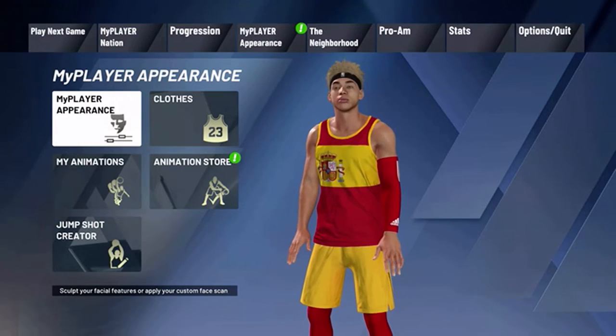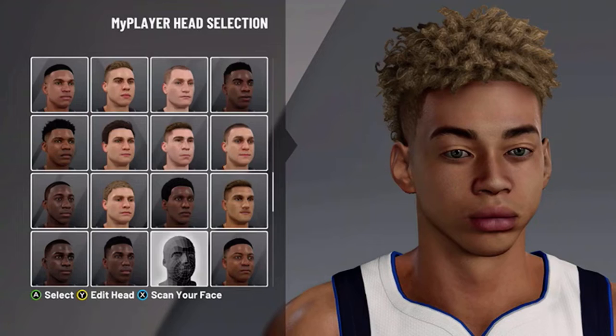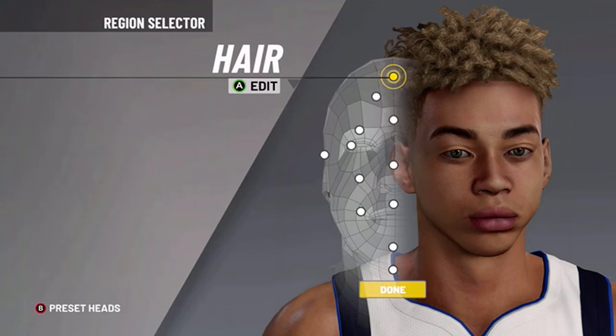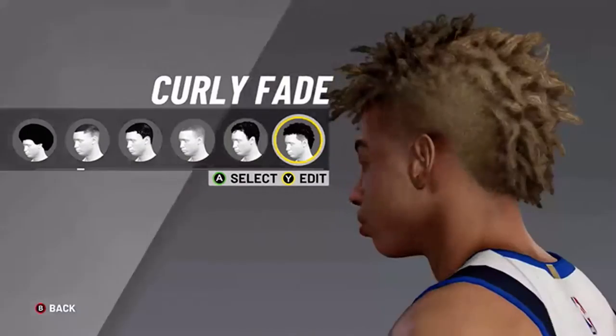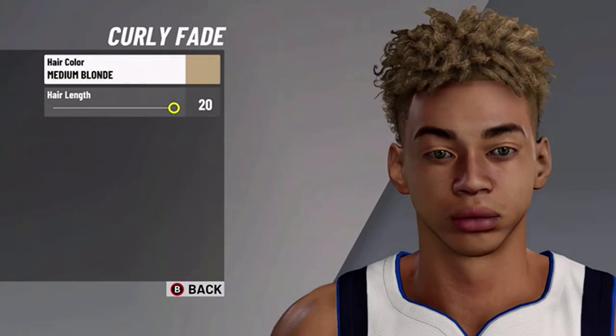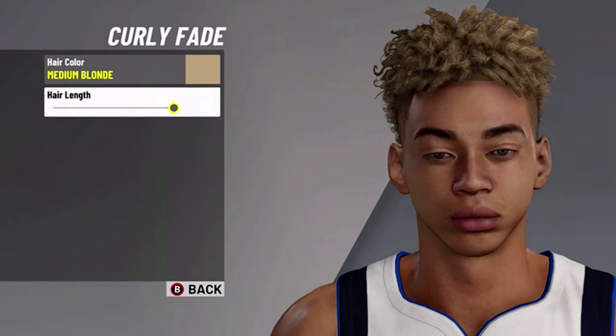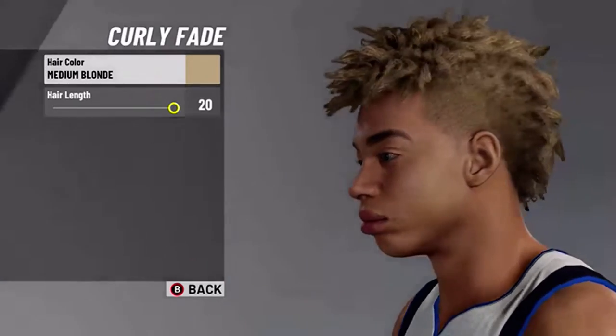The way to look sweaty on this build is just put some glasses on and some tattoos. I don't have that right now because I'm an All Star One. So what we're going to do is start with hair — we're going to do a curly fade, and we're going to edit. You want to make sure that medium blonde, hair length is 20. Pretty nice.